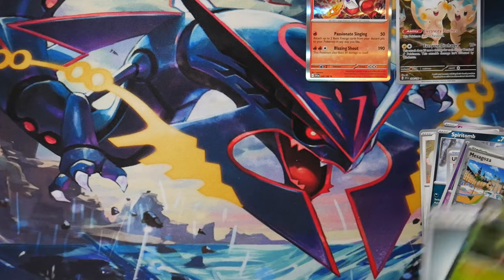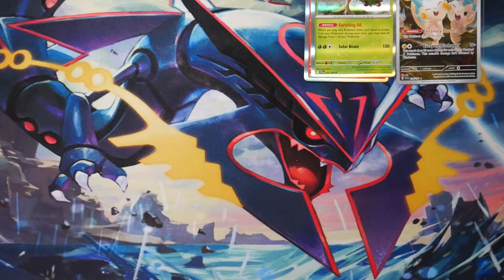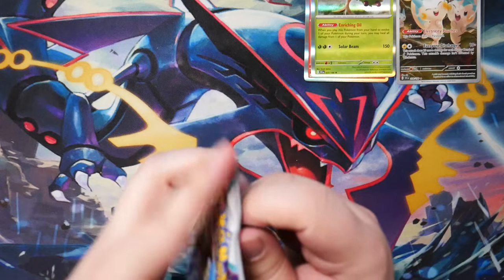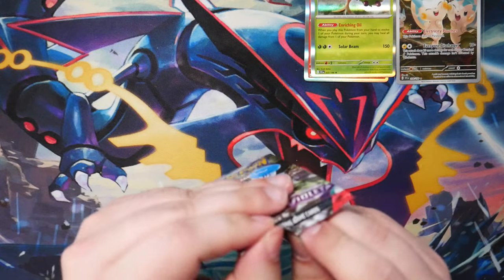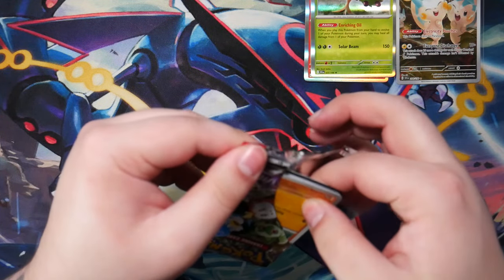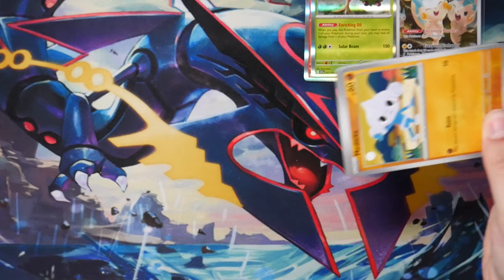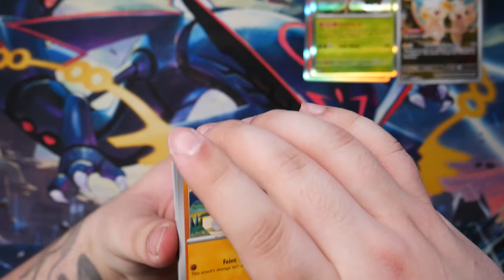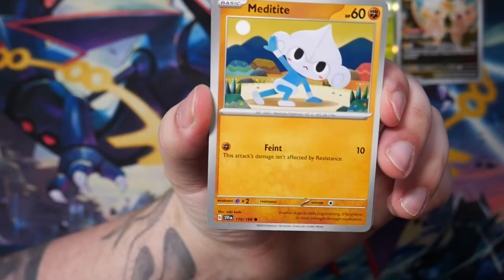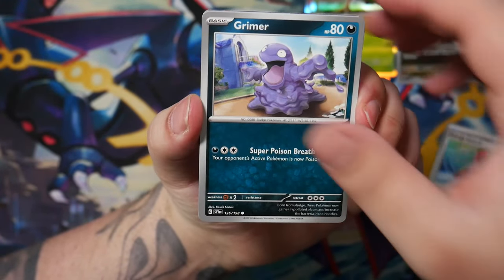It will take me some time to get used to these new layouts and everything. They are doing the pack trick — you know, that we would usually do — they're doing that for you. I actually don't like that the code card is at the back, because that makes it very odd for me to open these packs without spoiling. We'll be able to deal with it anyways.